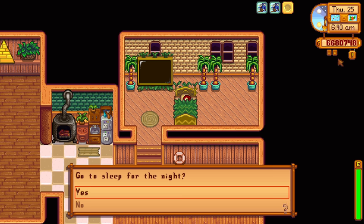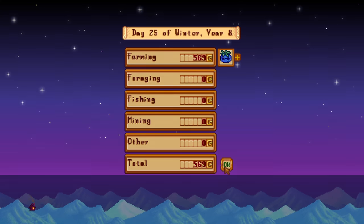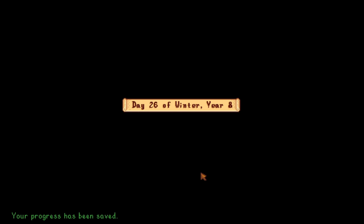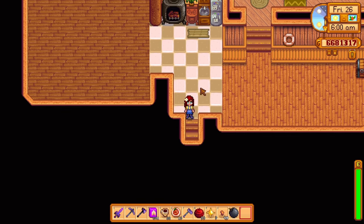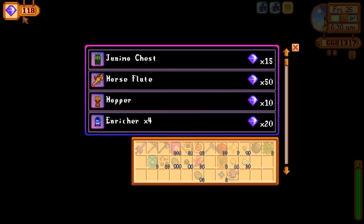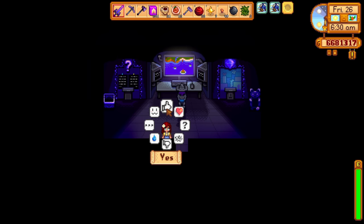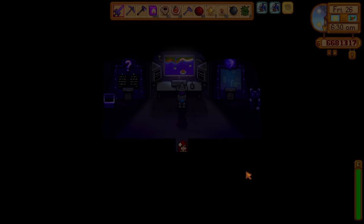Unfortunately, key fruits only sell for one gold each, so all of our effort didn't make us any money whatsoever — it didn't even pay for the deluxe speed grow. But it is what it is. Quick recap: get seed makers, use deluxe speed grow, use the Agriculturist profession, and you are good to go. You shouldn't struggle too much with this quest, so don't be afraid of it when you see it on the special order board. It might sound daunting, but it's quite doable. Don't forget to change your profession back to what you prefer — the Artisan profession is way too good to accidentally forget about. Thank you so much for watching. If you liked it, make sure to leave a like and subscribe. I try to release a new video every day, some informative and some just for fun. I'll see you in the next video.